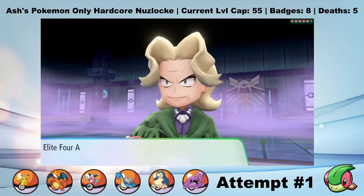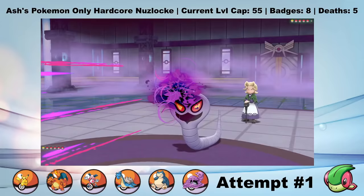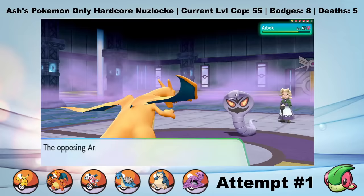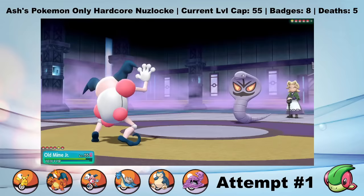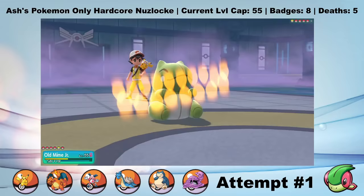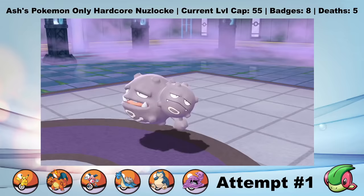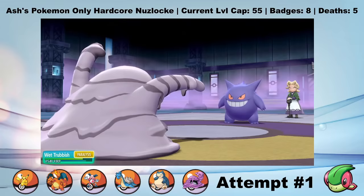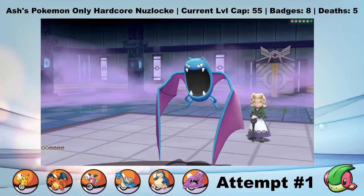Third is Agatha. She leads Arbok and I lead Torchic. A Will-O-Wisp burns Arbok before it uses Glare on Torchic, and Torchic gets fully paralyzed twice in a row. On the third turn, our magical bond heals Torchic's paralysis, so Arbok goes for another Glare - but then that gets healed too. I switch to Old Mime Jr., Encore Arbok into Crunch, then set up a Calm Mind and a Substitute. A single Psychic knocks out Arbok. Gengar comes out and outspeeds me to break the sub, but then it goes down to a Psychic. Weezing also goes down to a Psychic, and then Agatha's second Gengar comes out. I switch to Fat Munchlax for a clean switch - an Earthquake knocks out the Gengar. The last Pokemon is Golbat, which goes down to a Thunder Punch and then Emolga Clone. And that's Agatha defeated.